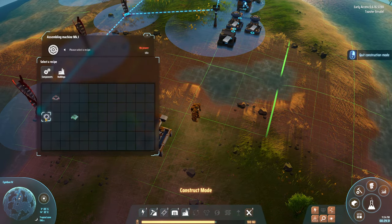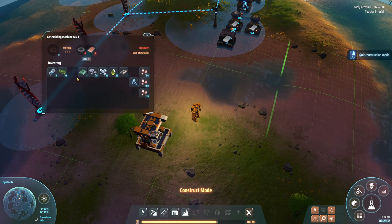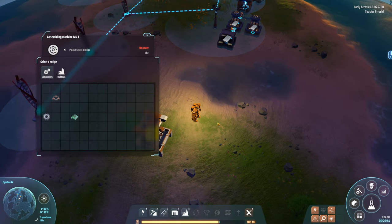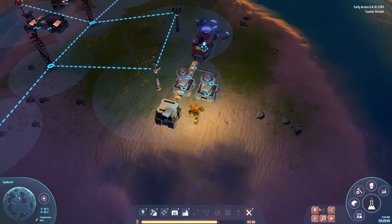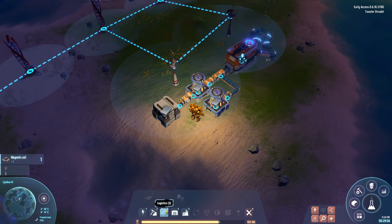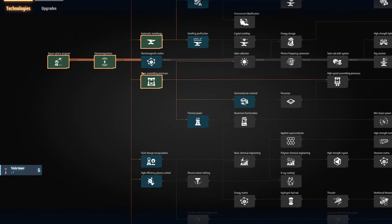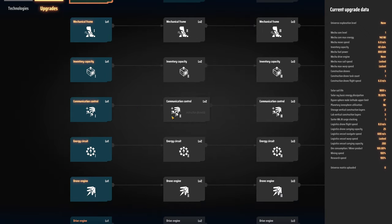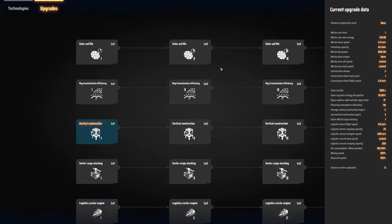I'm going to need a lot of this stuff. Let me check the upgrades: mecha core upgrades, move speed, inventory, construction drones — there are solar sails and solar ray options too, but I can't build those yet. Let me just get everything in the first tier for now.